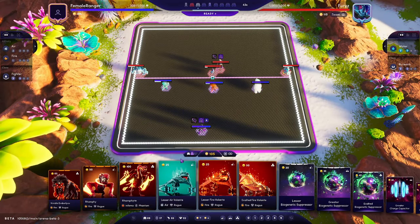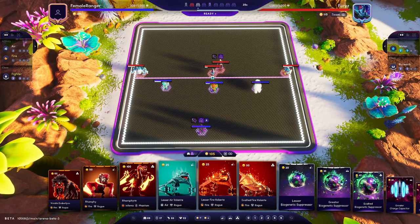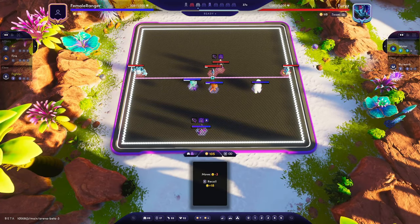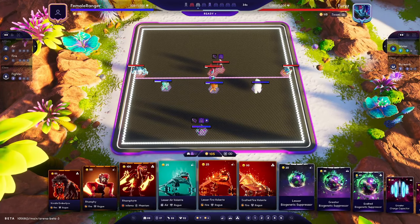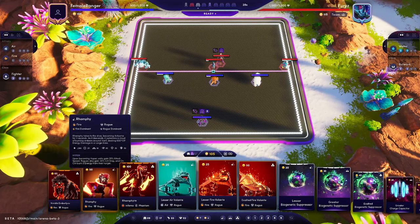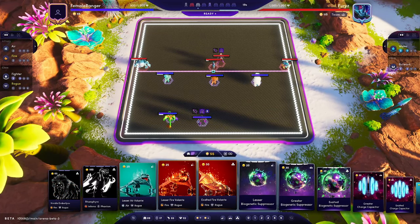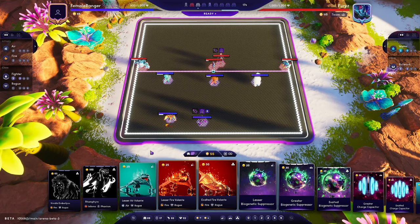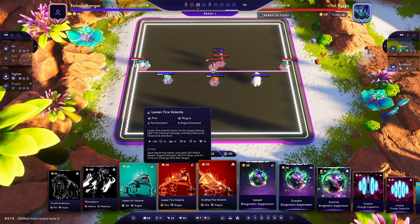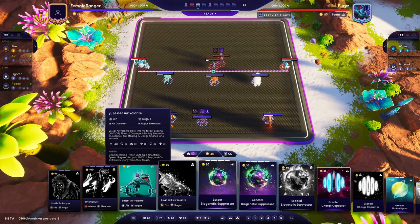Round one we're just playing our three Fighters. I probably did want them all grouped up here so they're targeting one Alluvial down early. Round two we're going to set up our Rogues — we'll go Ramfy, which is the first version of Ramfire and eventually evolves into Ramfire. That gives us another Fire Rogue. We'll go the Lesser Volante, which is also another Fire Rogue.